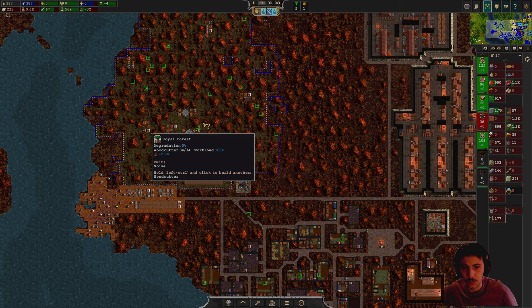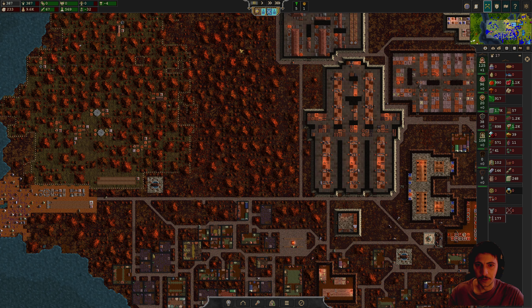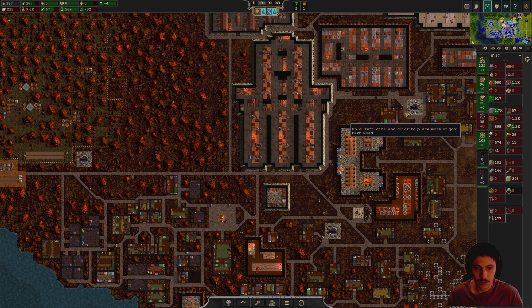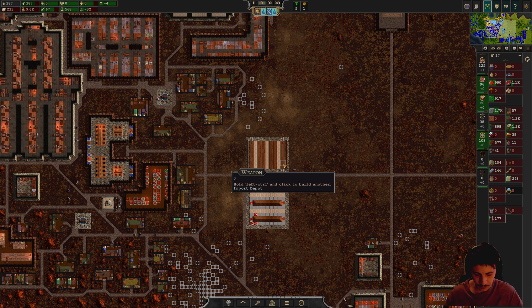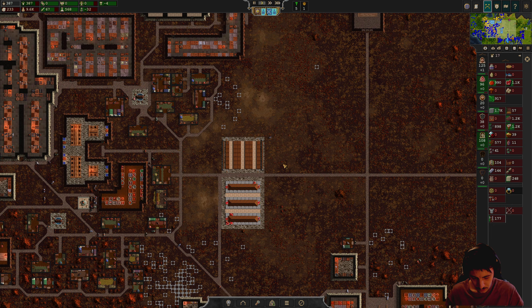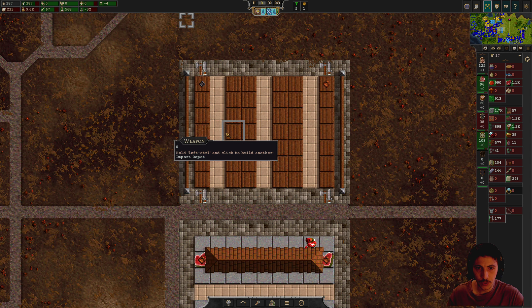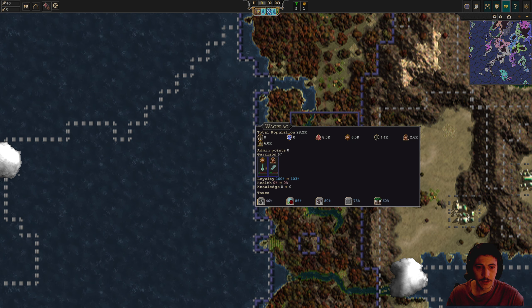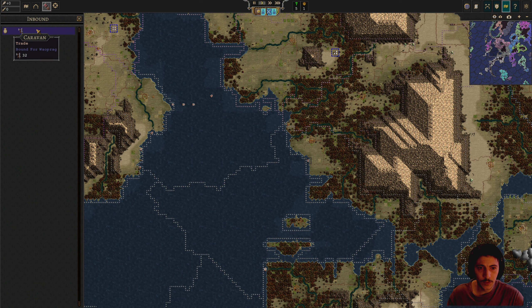All of this seems to be functioning pretty well. Their populations are continuing to flow in — that's great, that's kind of where we want to be. We're selling meat and trying to purchase weapons. Yes, we have 32 incoming, and I believe there is a raid incoming. Those weapons are still pretty far away.